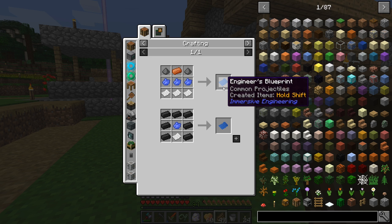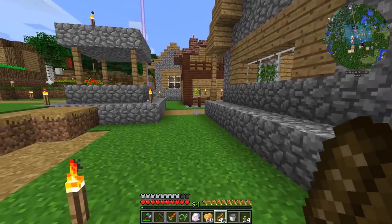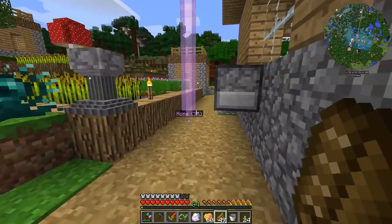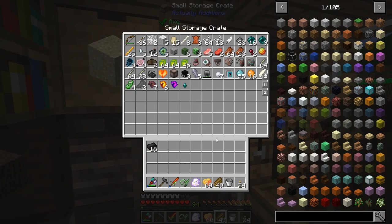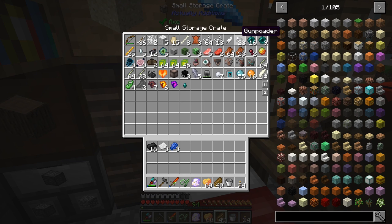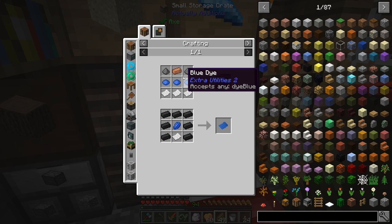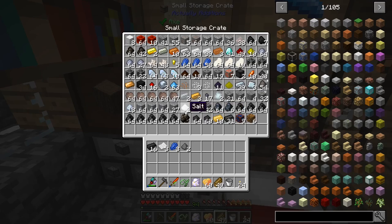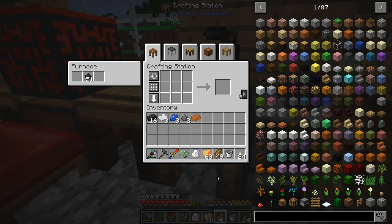This is a fairly easy recipe to do - it's just some lapis, some copper, some gunpowder, and some paper. I do believe we have all of that. Let's grab some paper, a little bit of lapis, some gunpowder. I have not looked to see how the engineer's workbench is made - hopefully that is not going to be something that takes forever. So back to the crafting - this, that, lapis, and then paper - I think that was the recipe. Okay, I remembered it.